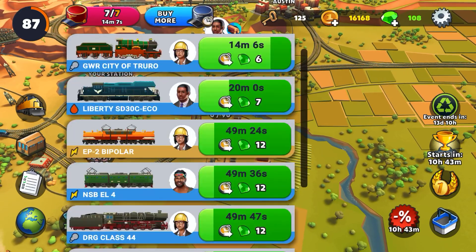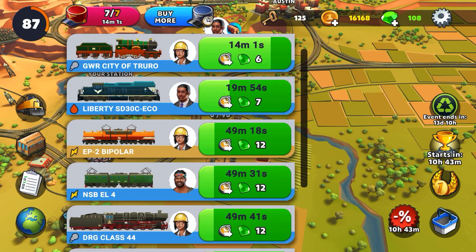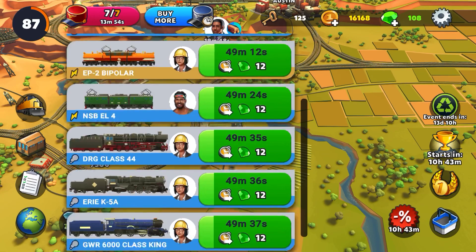Up here on the top you have a button that shows you how many dispatchers you have and how many trains you have. Right now I have seven dispatchers and all of them are controlling trains. So if I wanted to send another train, I need another dispatcher.